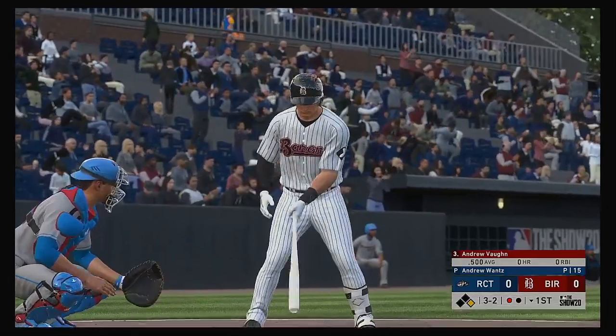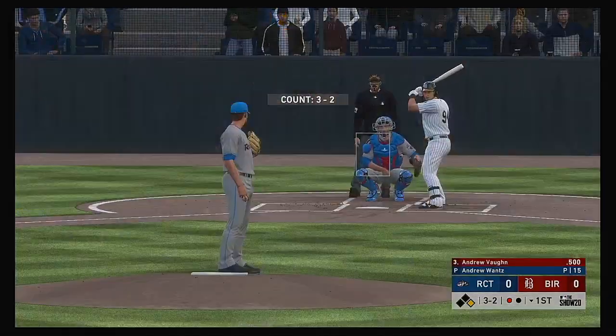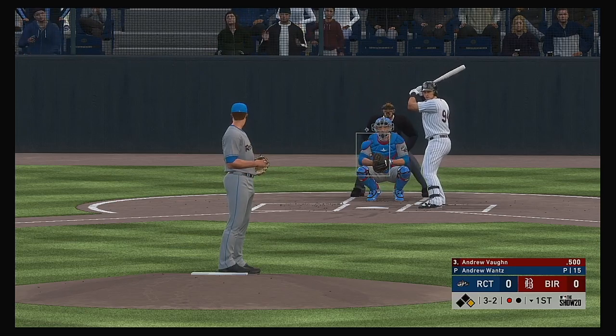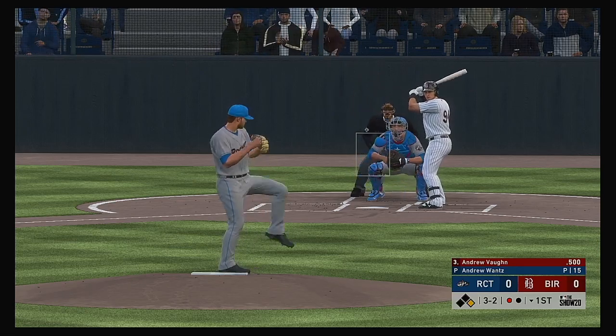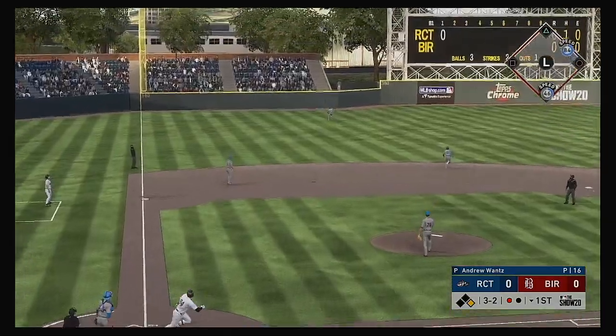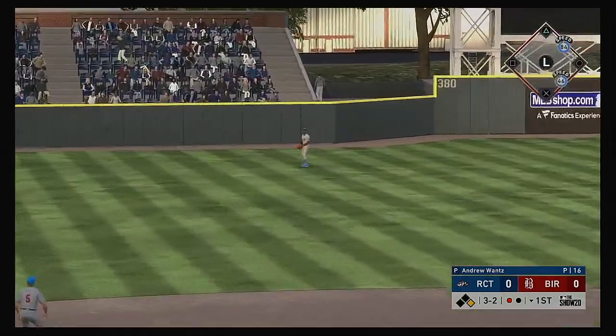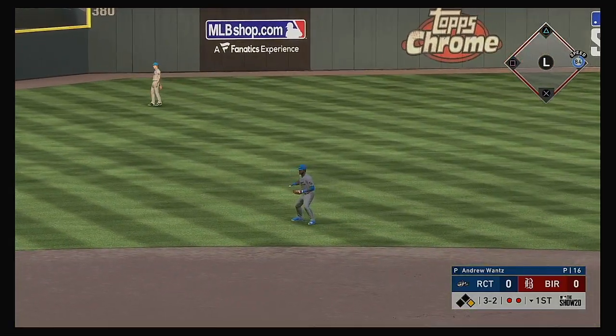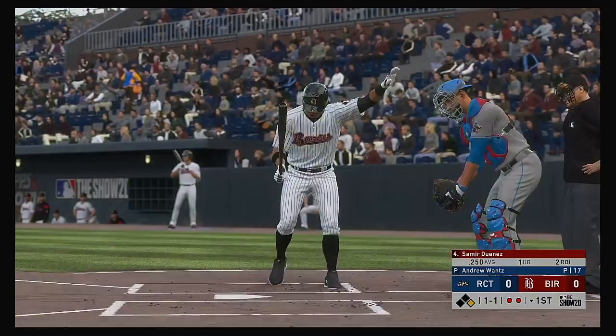Settling in now, Andrew Vaughn. The 3-2 pitch skied in the air to straightaway left. Young is there to put it away, and the runner will be forced to retreat back to first.